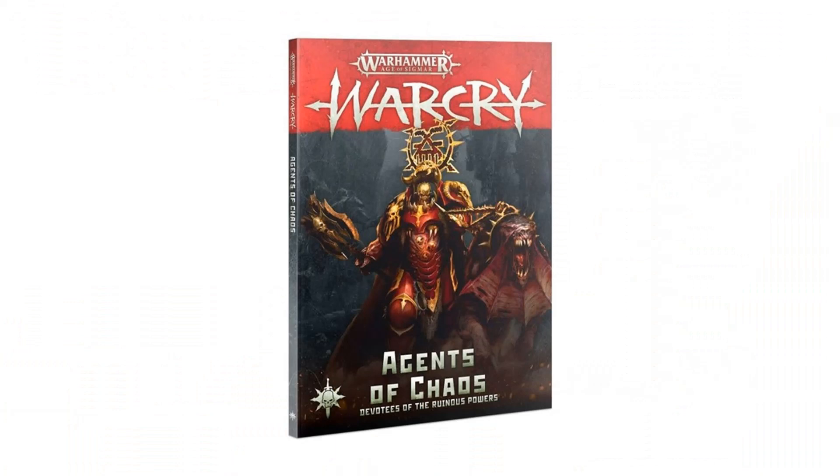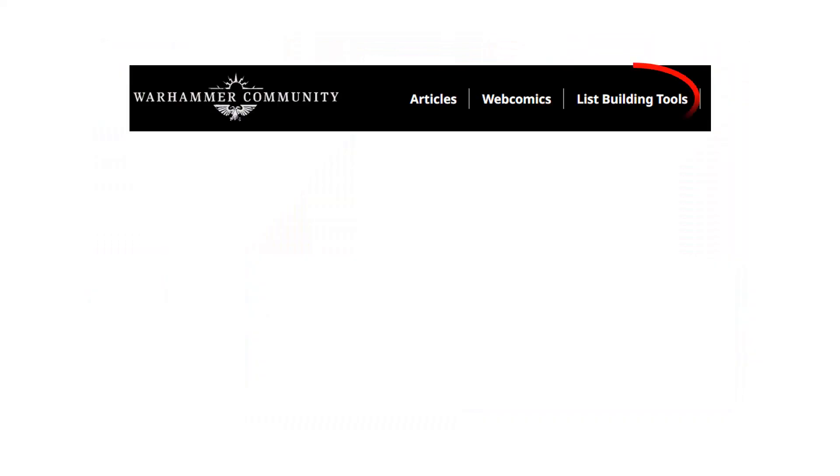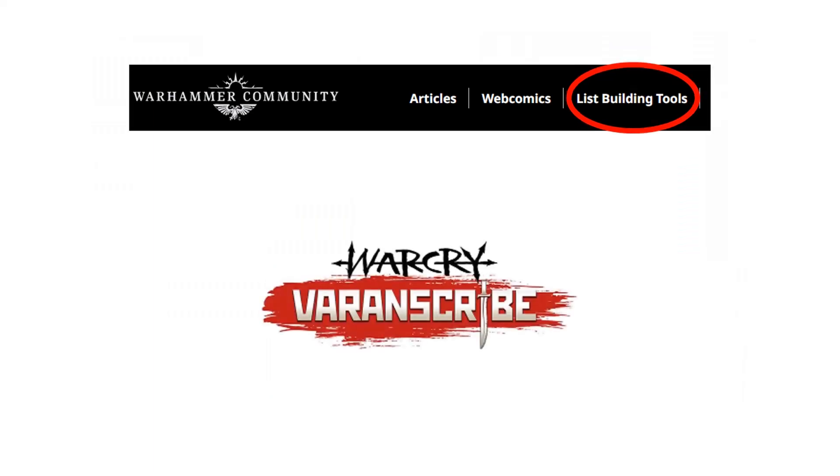Bearing in mind that at time of recording, Games Workshop have recently announced the new version of Warcry set in Gurr, and there are changes to the core rules, so I imagine it won't be long before we get a new faction book for all of the major factions. You will need access to the core rules, and while the Tome of Champions updated a lot of points costs, you can use the Warcry Varan Scribe page on the Warhammer Community website, which has all of the updated and current points costs for every unit usable in Warcry.